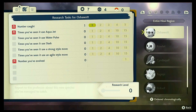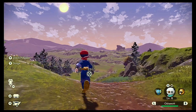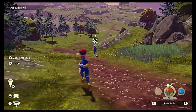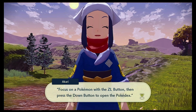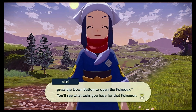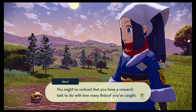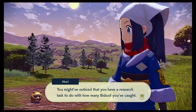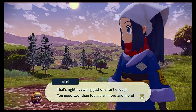So we need to evolve one, we need to catch five, and we need to see it use aqua jet. Okay, so it's not too bad. Dodge is using Y. I see Bidoof. Now let me share some Survey Corps wisdom - focus on a Pokemon with the ZL button, then press the down button to open your Pokedex. You'll see what tasks you have for that species. You might have noticed that you have a research task for how many Bidoof you've caught. Catching just one isn't enough - you need two, then four, then more and more.